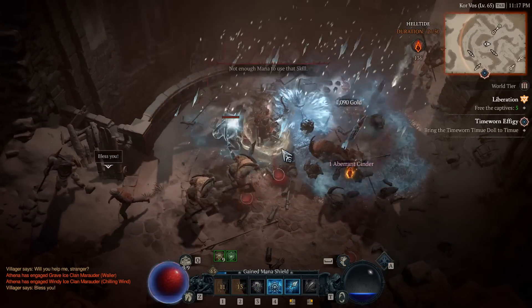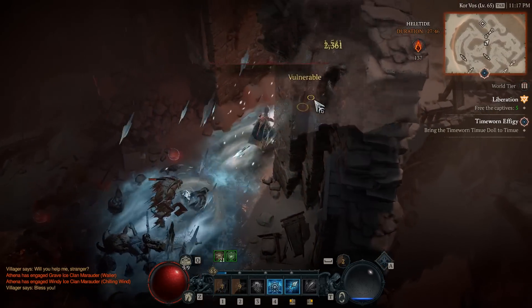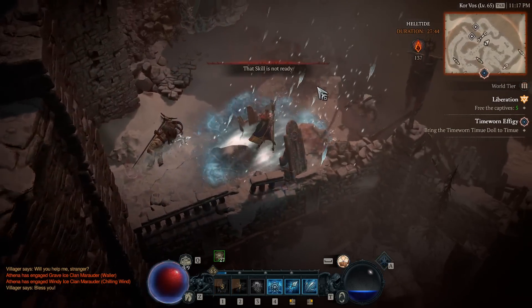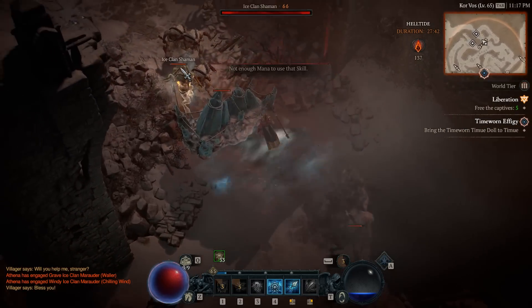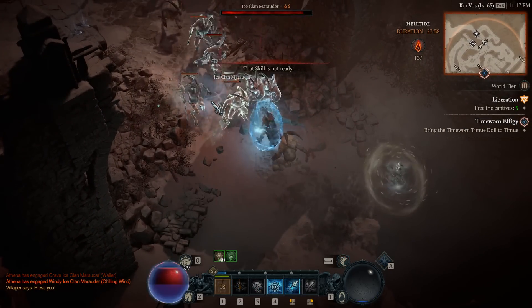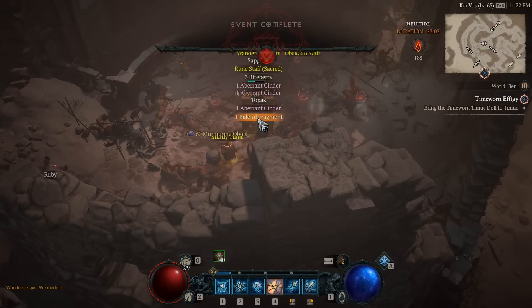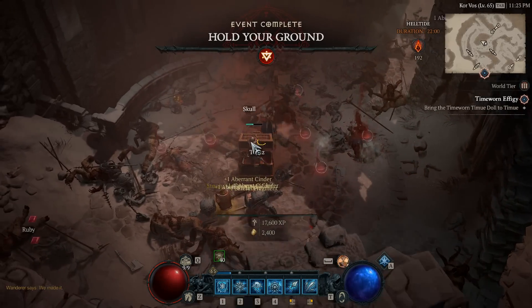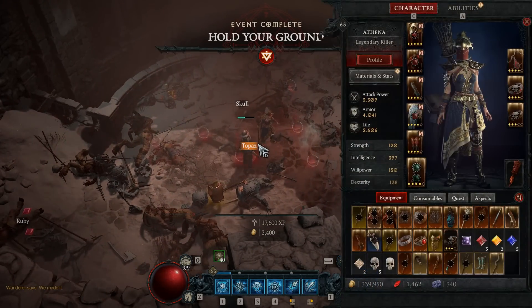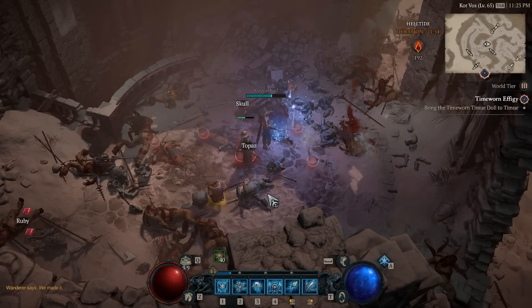First and foremost, you want to find an event similar to this where you either have to free the captives, look around and defeat some members, or defeat enemies in waves. Whichever it is, it's one of those three. When you have found an event similar to this, what you want to do is complete the event the whole entire way, and then once you have done so, go straight to the teleportation.